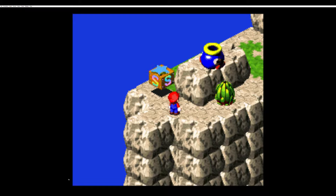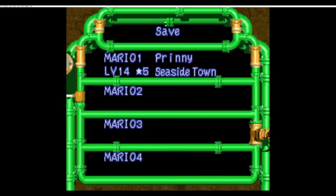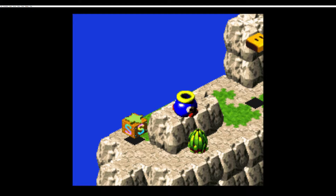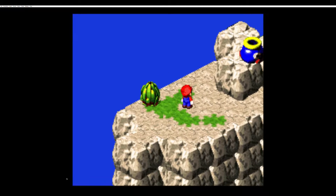Hello everybody, FreeThePrinties here, and welcome back to Let's Play Super Mario RPG Legend of the Seven Stars. In this episode we're traversing Land's End. Let's see what exactly we can find here. Somewhere around here is supposed to be a hidden town of monsters. Well, only one way to find out — we must press onward.